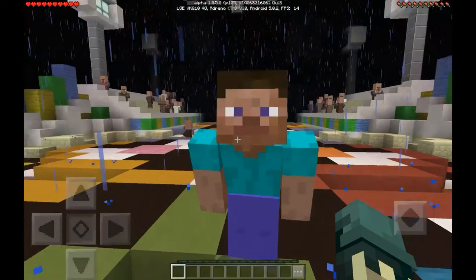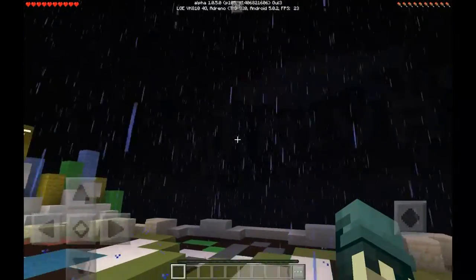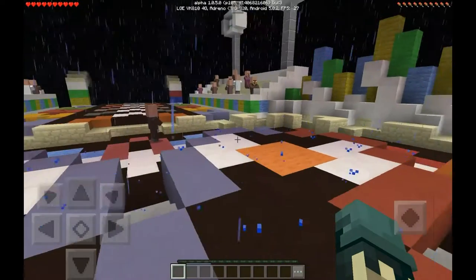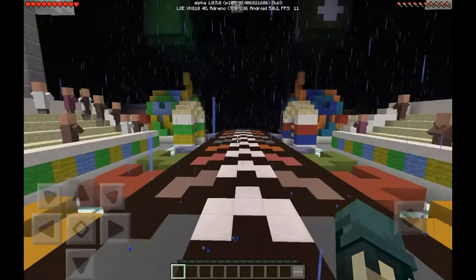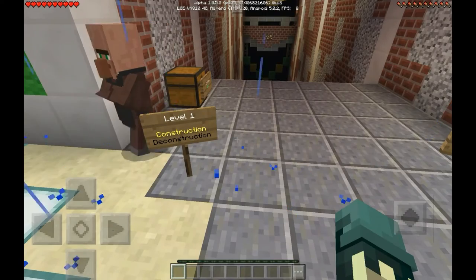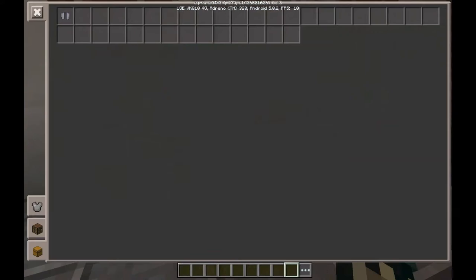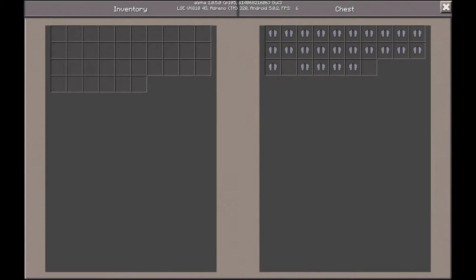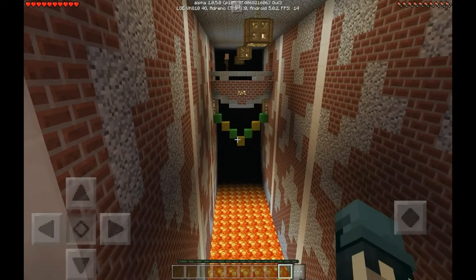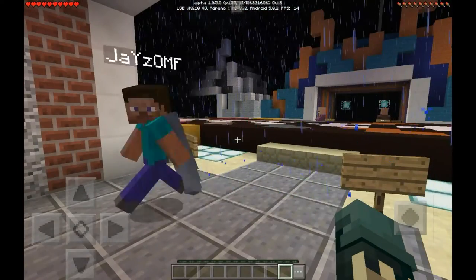Hey, what's up guys, TrueJTM here back with another video. Today I'll be doing an Elytra Elite map with Jay's OMF. Be sure to check the description for everything. Without further ado, let's go into the rules. Level one: construction, deconstructing. In this chest there are Elytra wings — equip them. Now that you got wings, you gotta jump. Press the sneak button once and it works like that. You want to go first?